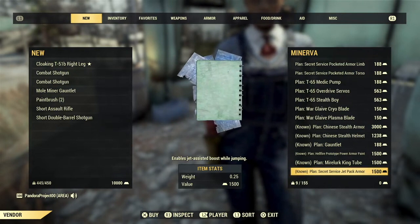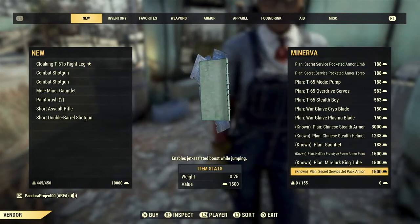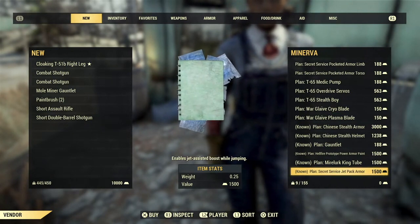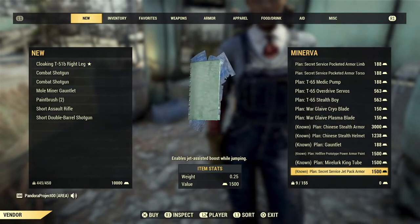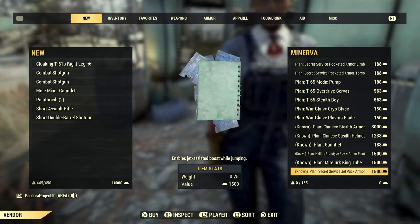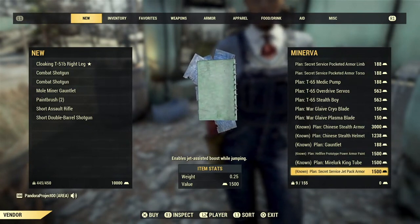The Secret Service Jetpack — that is awesome. You do need to know the Secret Service chest piece before you can attach the Jetpack. But this is one of the regular armors that actually have a Jetpack, and this is the one that I have. I really like the Secret Service.